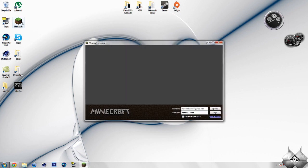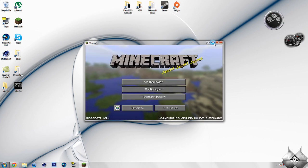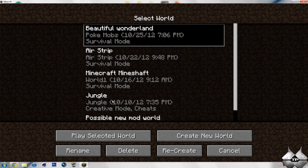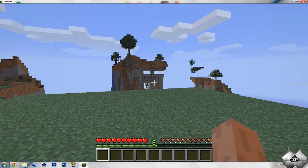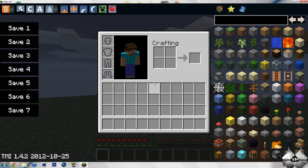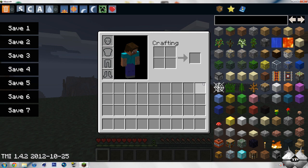Too Many Items is a lot different than it was for Minecraft 1.3.2, and I'll go ahead and go through those features with you right now. Too Many Items is amazing now, even more amazing than it was before. So if you hit E to open up your inventory, you have Too Many Items here. If you want to disable Too Many Items but still have it installed, you simply hit O and Too Many Items will disappear. Hit O again and it will come back.